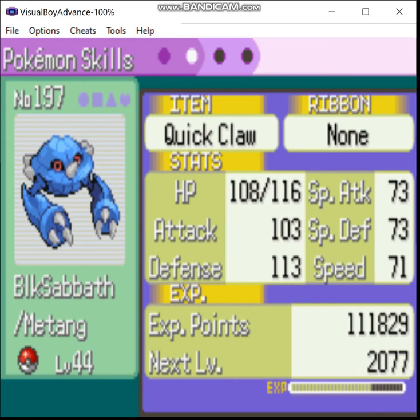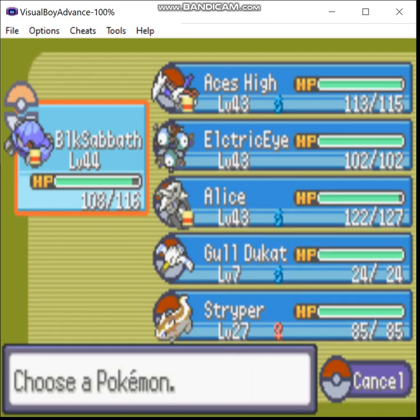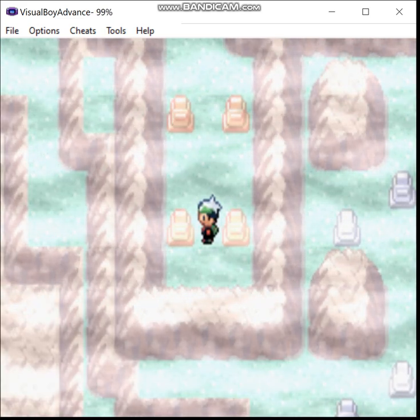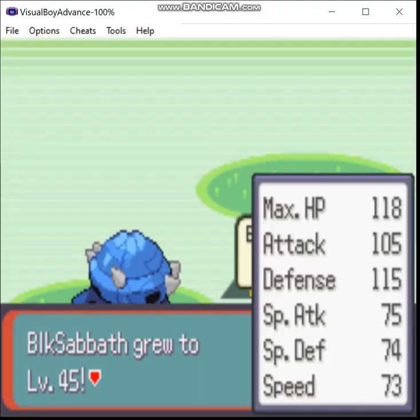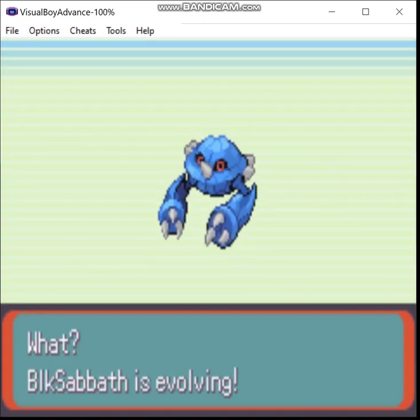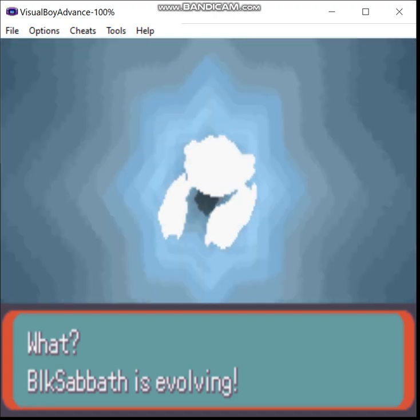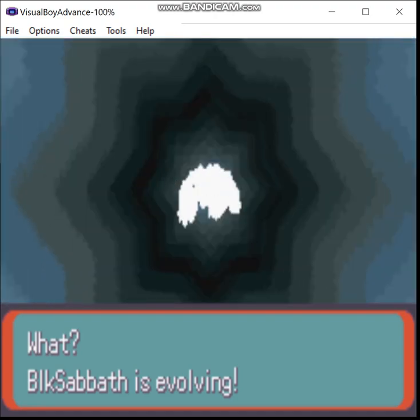How much more? Not much — 2077 EXP? I could do that before the end of the episode. So here you can find a Zinc, and here you find a Rare Candy. And finally, we get one last little treat — it's been a long time coming, but at long last we're going to evolve our Starter to its final form.